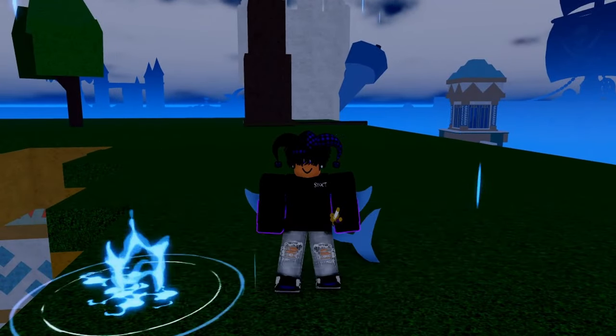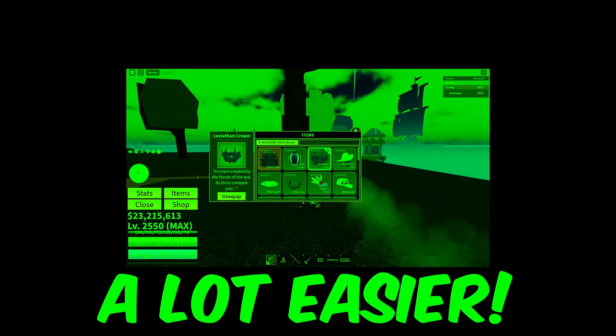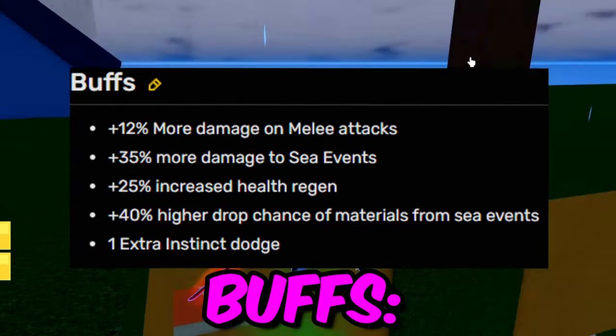Oh yeah guys, forgot to mention one more thing. If you have this accessory right here, the Leviathan Crown — it actually makes it a lot easier because it gives you 40% drop chance and 35% more damage on any sea event.